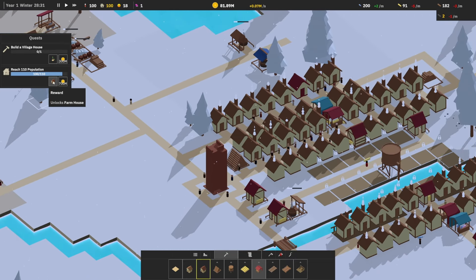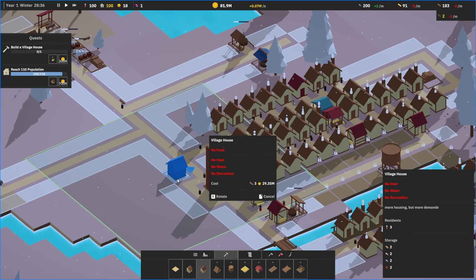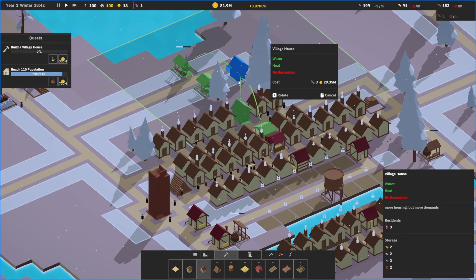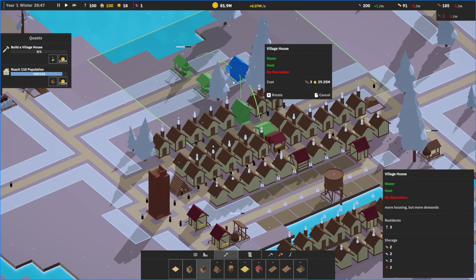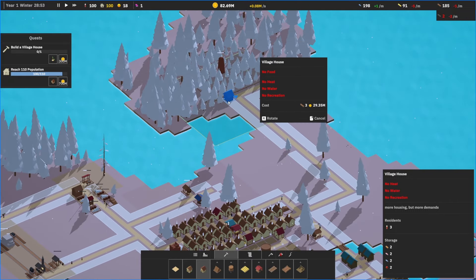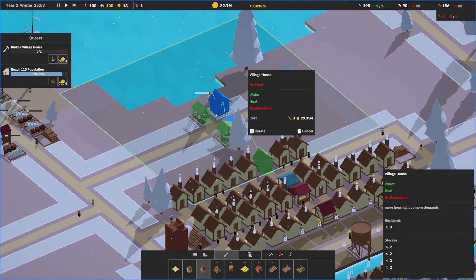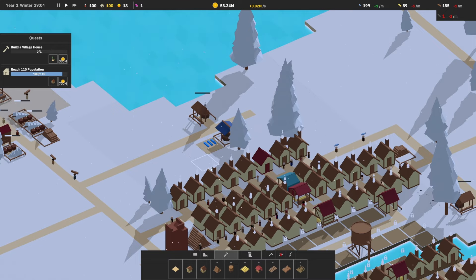110 population gives us a farmhouse — more housing, but more demands. You know what? We're going to put the new development of village houses here. No recreation — what is recreation? Is this over here recreation? No. Well yeah, we're definitely going to have to be putting these over here. That way maybe we can build some kind of recreation over here to satisfy them. We get the village house when we get a park — they need a park.